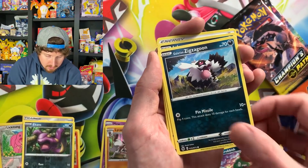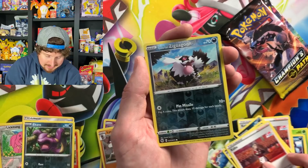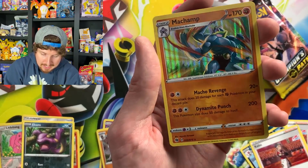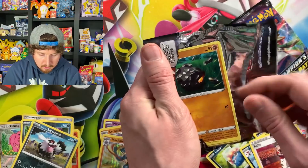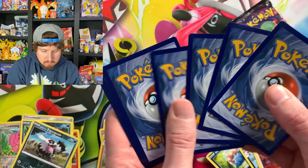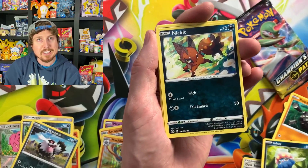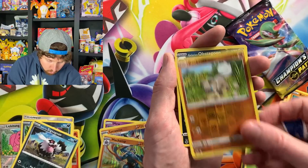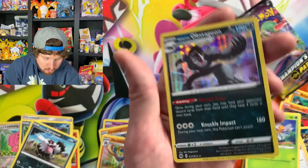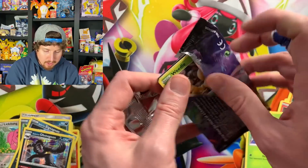The good thing about Champion's Path is that you're at least going to get a hollow rare or better inside of every single booster pack — and that makes me feel like a winner. We have Full Heal, Galarian Zigzagoon, Inky Energy, another Kabuto. Galarian Zigzagoon and a Machamp from Machampion's Path. I want to say thank you for hanging out with me today — thank you for just being here and being yourself. You're awesome just the way you are. Don't forget that. Absol, Beedrill, Rockruff, going into Galarian Obstagoon going in for that high five.